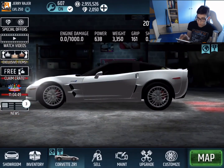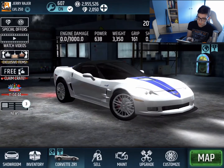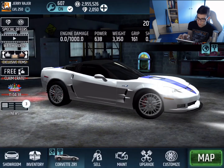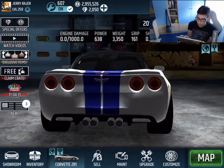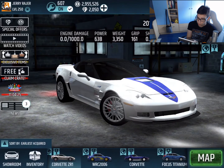One of the wrapped ZR1s. Fun fact - the reason why these things had their aero parts locked is because the developers didn't bother changing the aero parts, and the stripe here would actually mess up the whole body part. That's my theory anyway, but I'm fairly sure it's true.